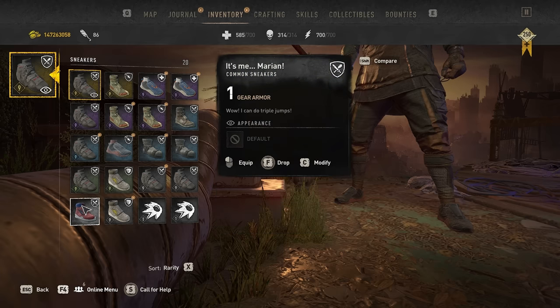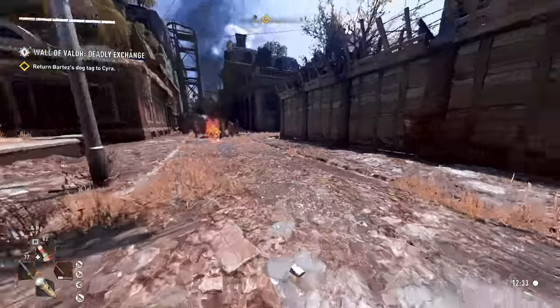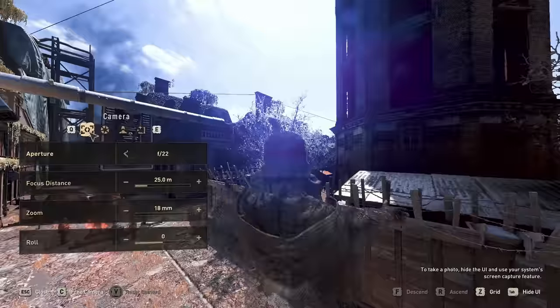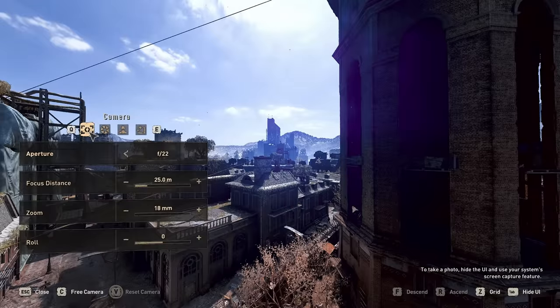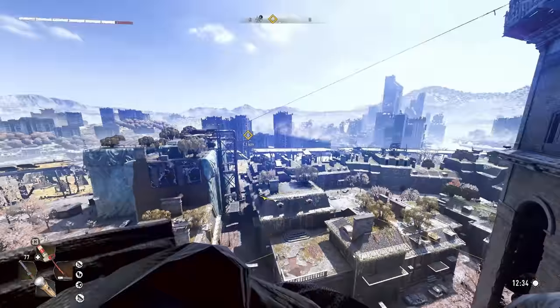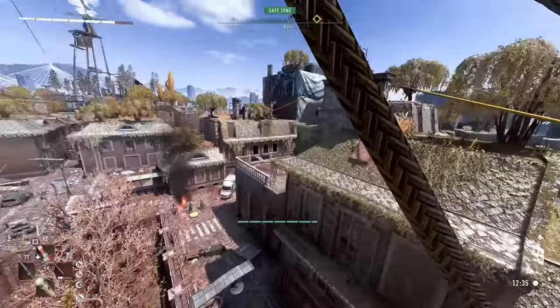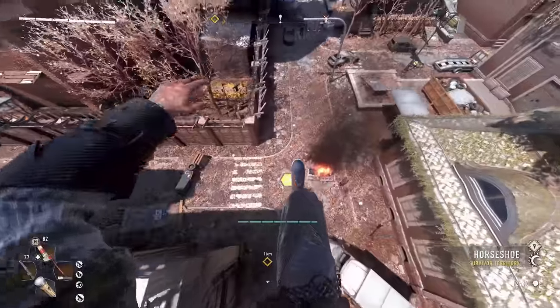If you guys got these triple jump shoes, which you get from the Mario easter egg, and you jump three times, then go to photo mode and just spam it — you ascend into the sky. You basically can just fly with these shoes. It's pretty cool. You may have known, you may not have known.